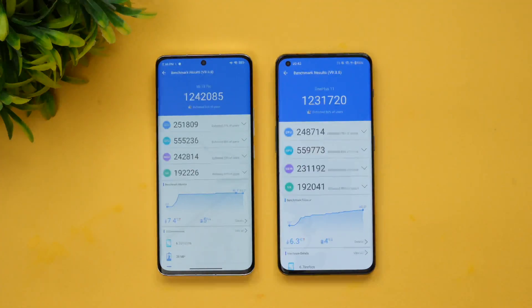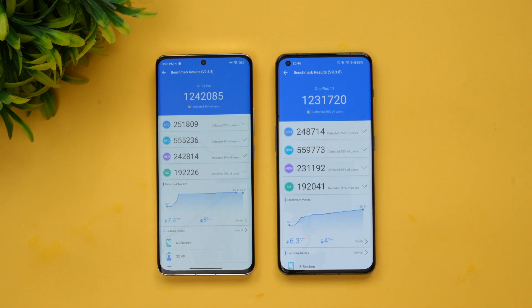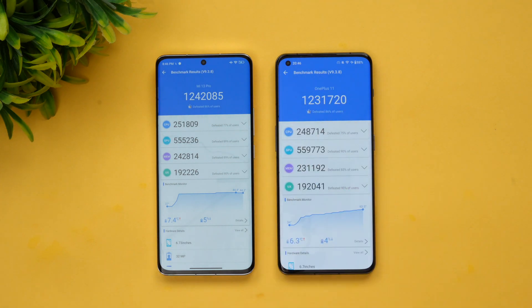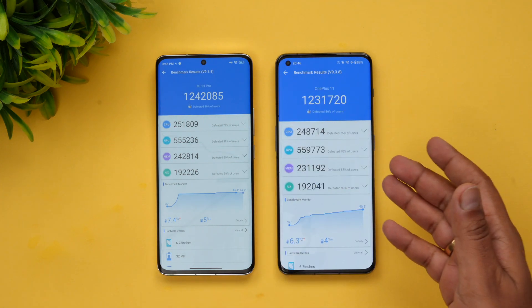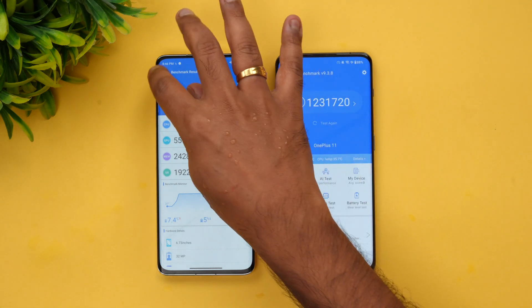Now we have the AnTuTu benchmark scores: 12,42,000 on the Xiaomi 13 Pro and 12,31,000 on the OnePlus 11. The CPU score is slightly better on the Xiaomi 13 Pro, but otherwise it's more or less similar — not much of a difference. That is the benchmark score of these two devices.